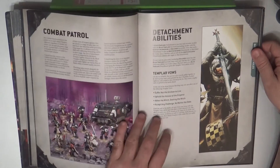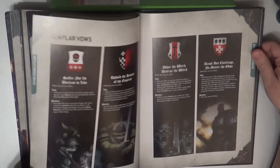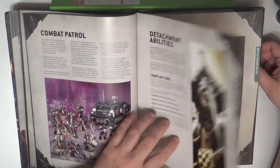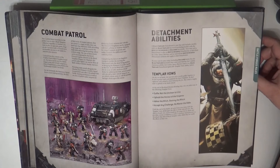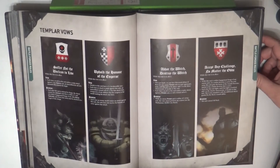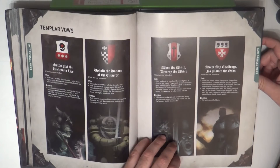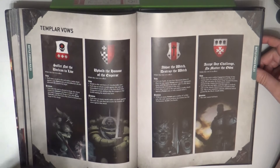Then we go to the rules. We also have the Combat Patrol defined here, so you can see what comes in the Combat Patrol. We have one of the detachment abilities: Templar Vows. This is unique to the Black Templars. They have some vows that you choose — at the end of the brand mission briefing step, you can select one of the following vows, and each vow will give you different bonuses or abilities.